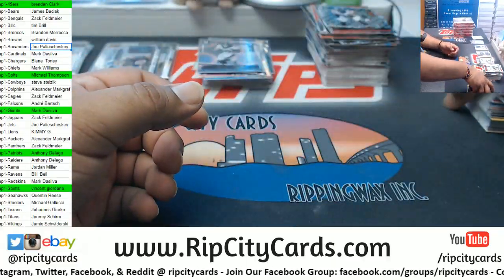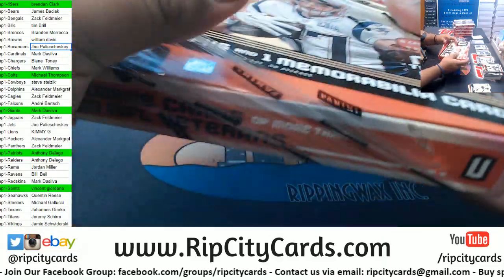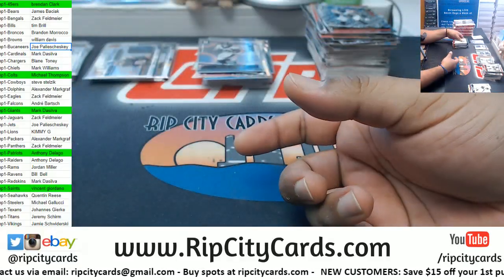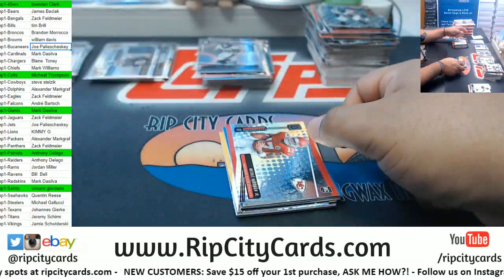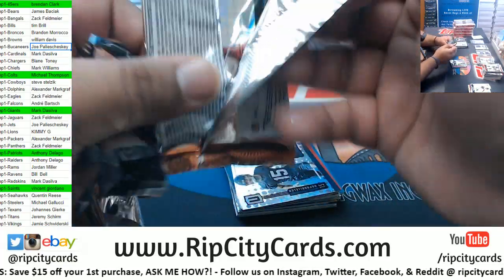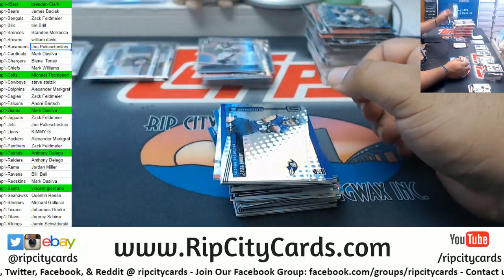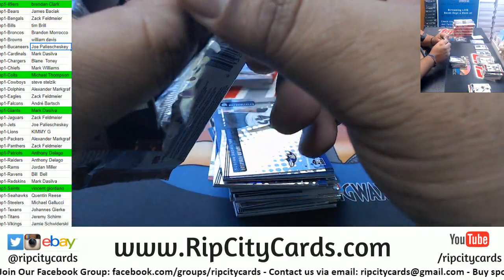I think the Texans are going to come out of nowhere too — not many people talking about the Texans but they still got Deshaun Watson and DeAndre Hopkins. That last box was a Patriots box — both autos were for the Patriots. Now it's funny with Daniel Jones — when the Giants drafted him I was like, 'Why? You could have got Daniel Jones in the fourth round.' Then comes the first preseason game — he was five for five, led them to a touchdown on his first drive, looked really impressive, and now everybody's like 'Daniel Jones is going to start week one.' I just find it funny how fast people flip flop.